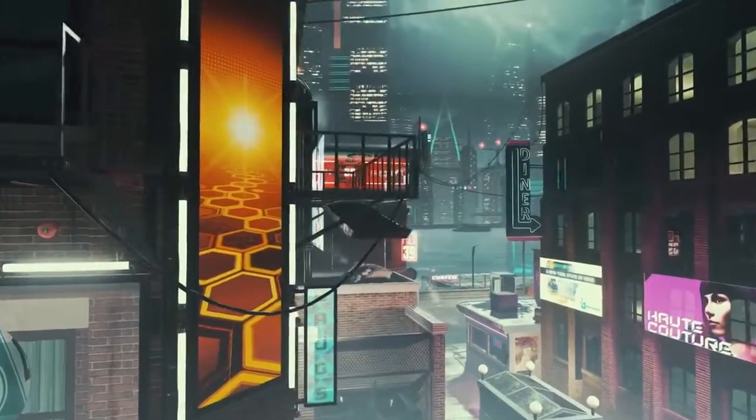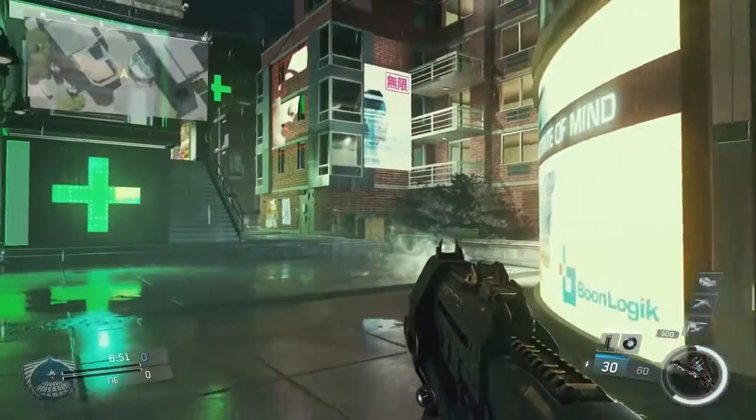Noir is a dark, grimy, moody Brooklyn from the distant future. On one side you spawn under the Brooklyn Bridge, which is kind of gritty. And then the exact opposite side of the map is a little bit nicer — there's cafes and parks. And then in the middle is just a war zone.